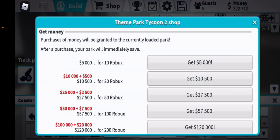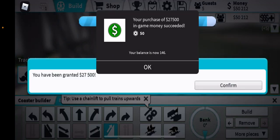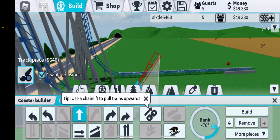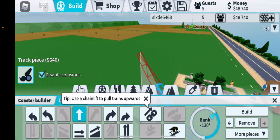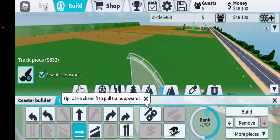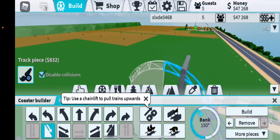Hold on, I need more money. Then you're going to want to make a turn like this. If you want to use the basic editor, just use this piece and do it as much as you can until it turns red like that.